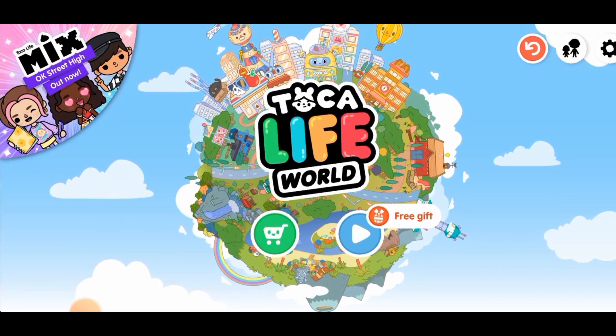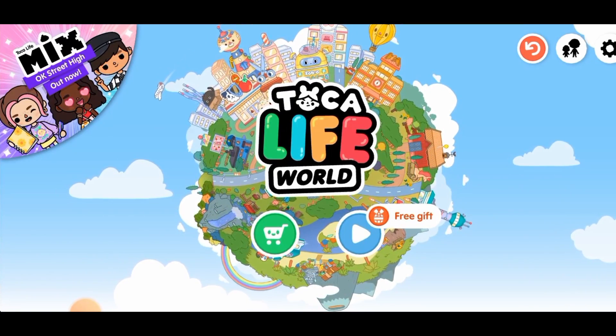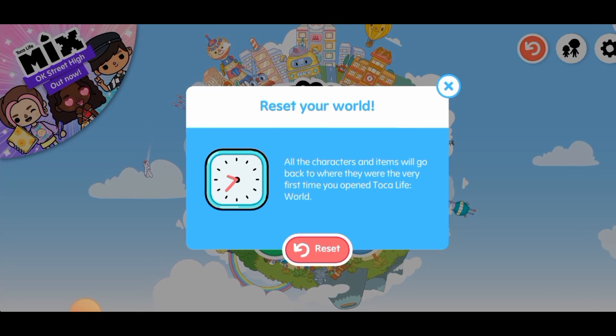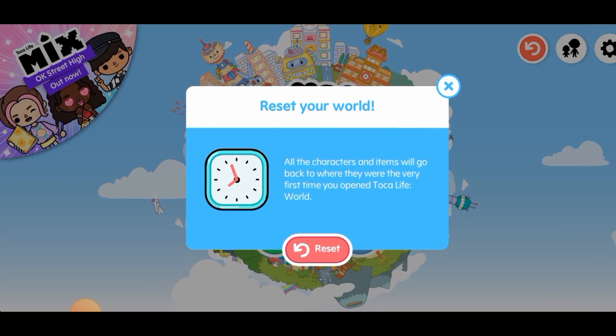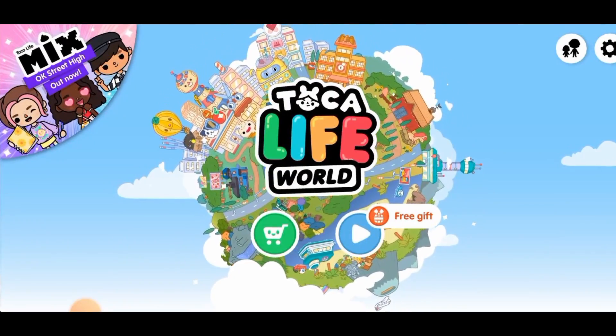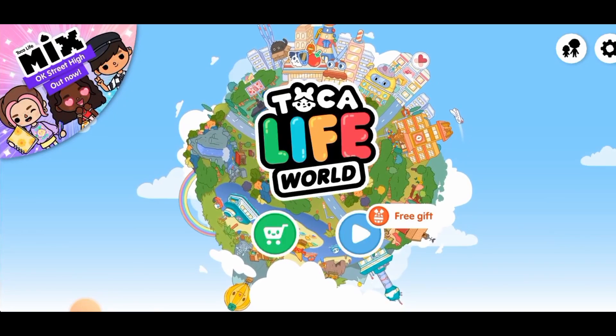Now what you want to do is tap on the reset button right here. It says it's going to reset your world. So tap on the reset button again, and as soon as you do that, as you can see, the world has been reset.